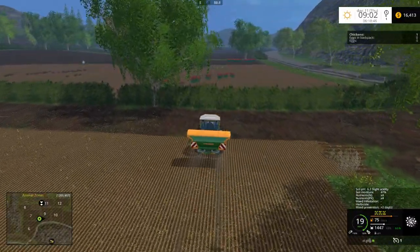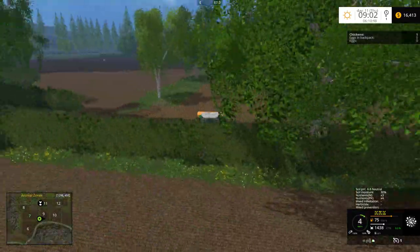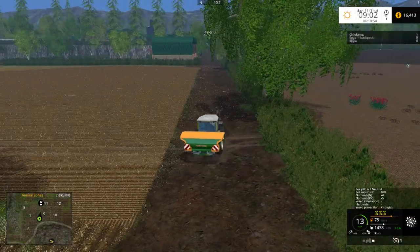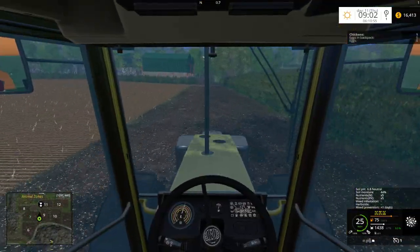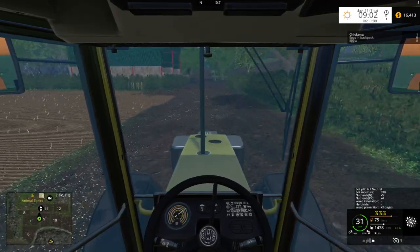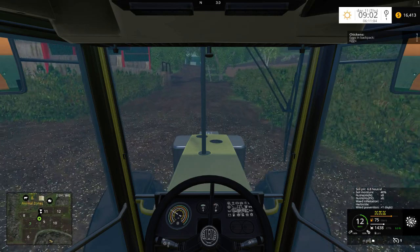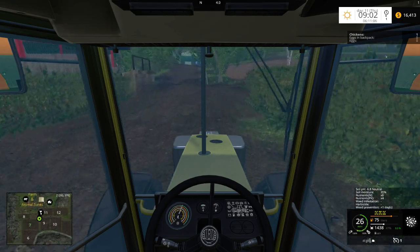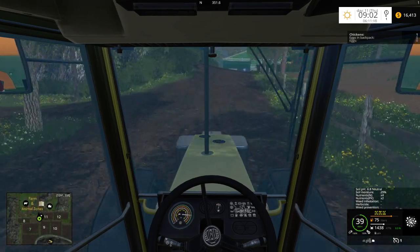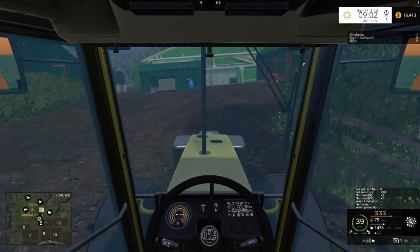Perfect, that's the last little strip — let's make sure we get everything. All right, so now we need to cultivate that in. Let's grab our tractor. I'm not sure if I can put down fertilizer at the same time — I suspect I can't, so I'm not going to, but we're going to see how this works out.